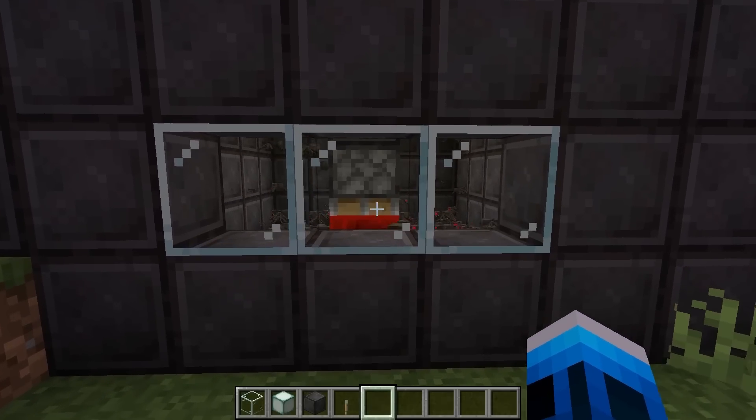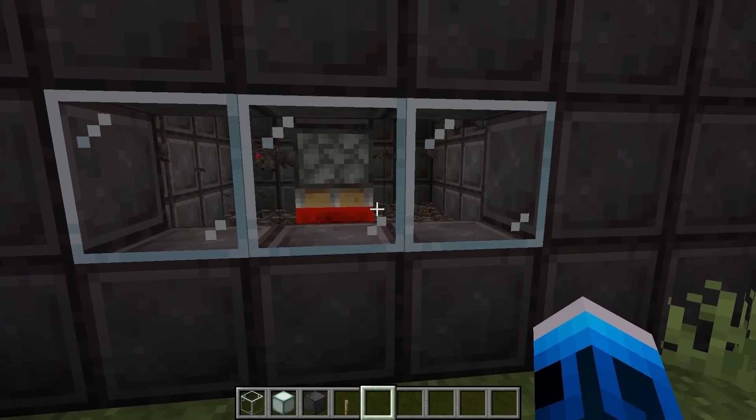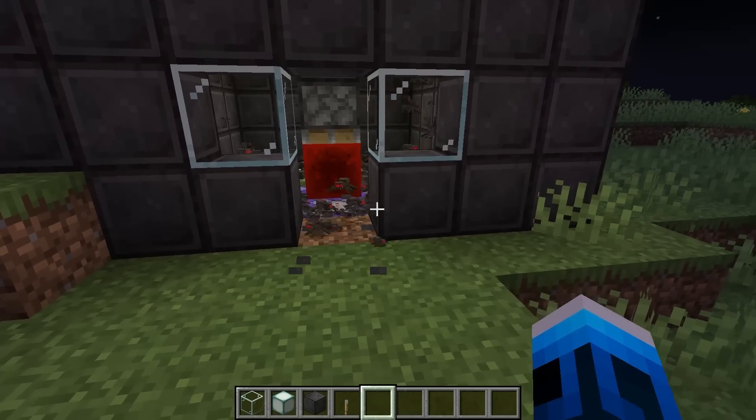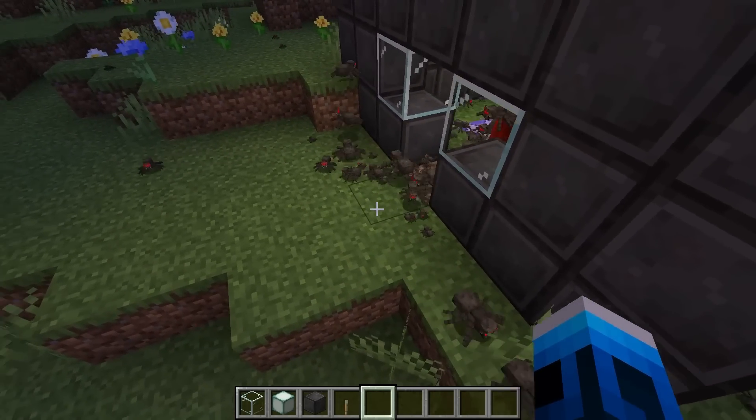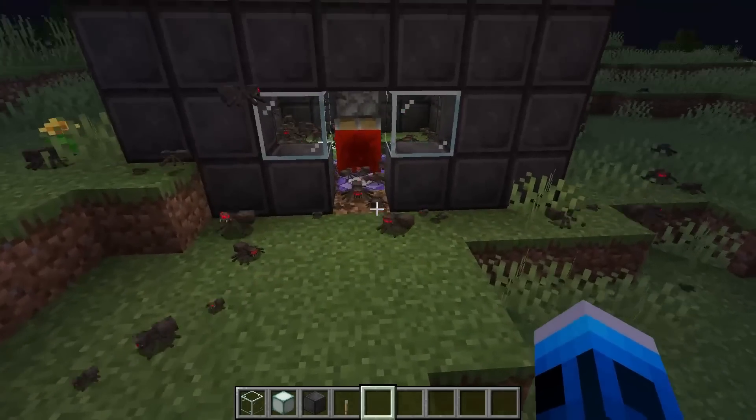This one isn't like a crazy command creation — it's just showing off one of the commands you can do in Minecraft. Recently they added in a size attribute that you can apply to mobs, and this player has done that in the most terrifying way.